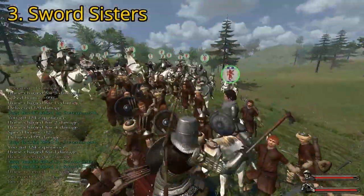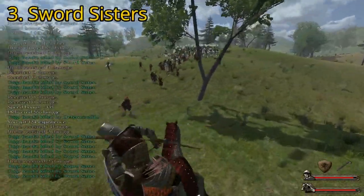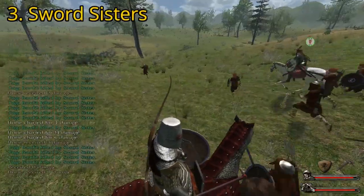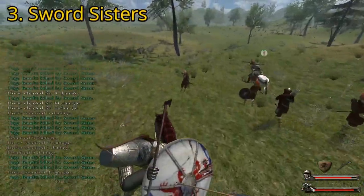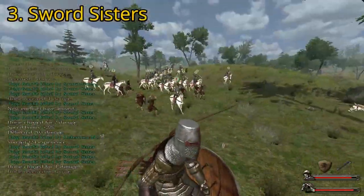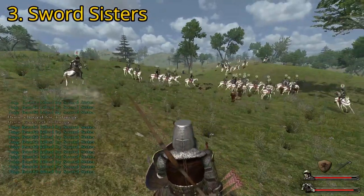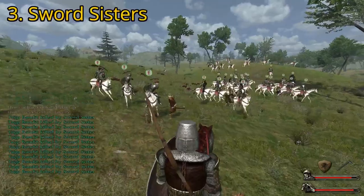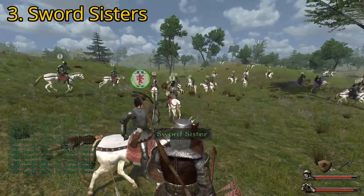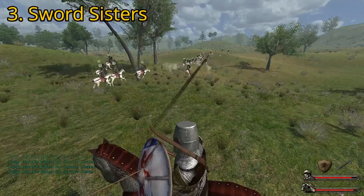Sword Sisters ride lighter coursers, making them vulnerable to dismounting. They are significantly less expensive than standard cavalry and their top-tier armor and close-range weaponry makes them very durable outside of headshots, so they are not to be discounted in a melee brawl. However, they are not easy to replace when one falls, as the only way to raise Sword Sisters is to rescue female peasants or refugees from bandits and train them through several ranks of generally worthless infantry units. Ultimately, the difficulty in replacing them will probably mean they see less use unless players purposefully seek out female troops.